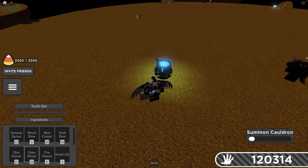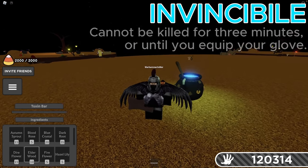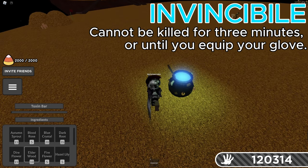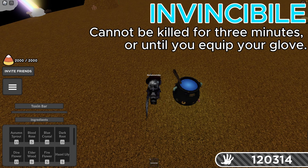Next up, we're going to make an Invincibility Potion, which makes you invincible until you break your glove out — but you can still throw potions. So if you want to be invincible for like three whole minutes, that's pretty awesome. To do this, you just need one Elder Wood and two Mushrooms.